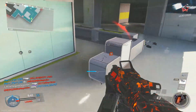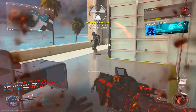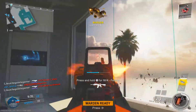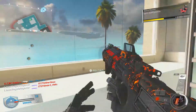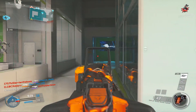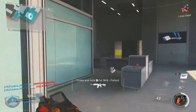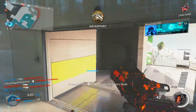The first attachment is the red dot sight. I like to use it with the K-Bar just because the iron sights are not very good — they're not very clear, and I have a lot of trouble killing people from longer range since the iron sights are mainly just for close range. The red dot sight or even the ACOG sight is definitely going to enhance your accuracy and you'll be winning gunfights from a longer range.